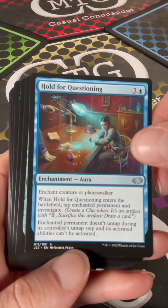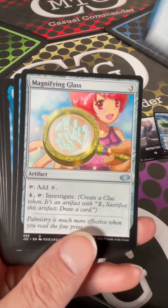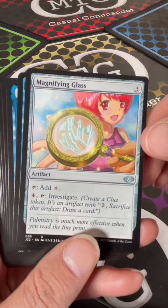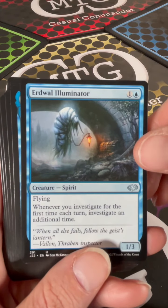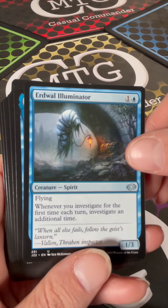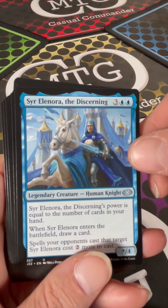Going into the uncommons: Hold for Questioning, Magnifying Glass — oh, that's a cool picture, I like that — Erdwal Illuminator, and Sir Eleanora the Discerning.